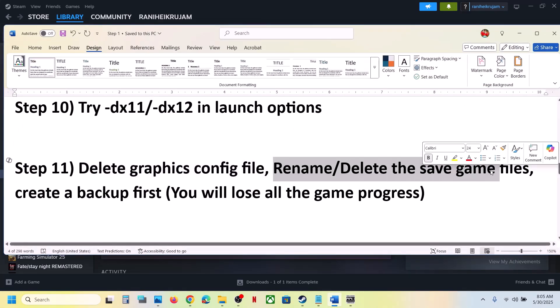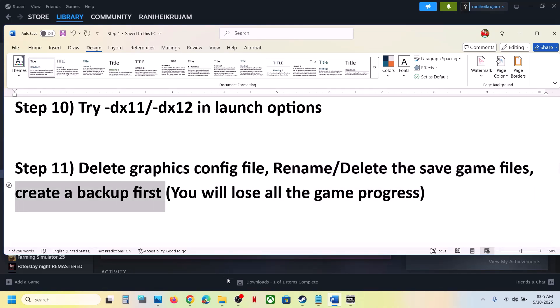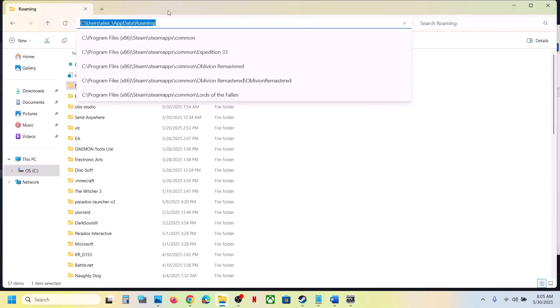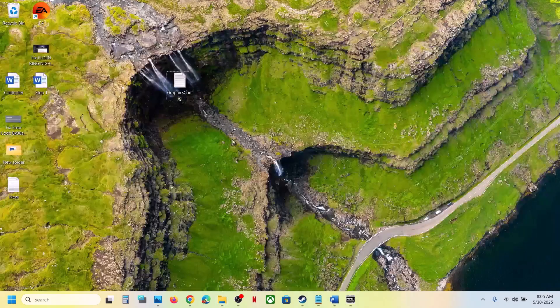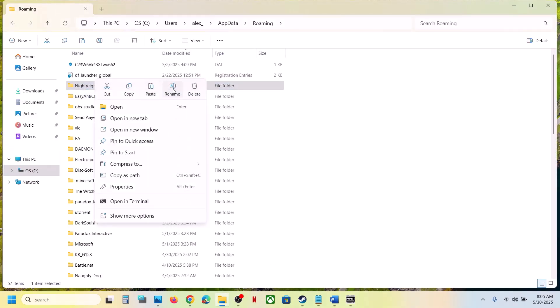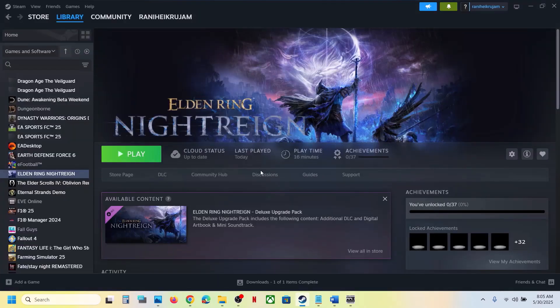Still not working? You can rename or delete the save game files, but be aware this will lose all game progress — you'll have to start from scratch. Create a backup first: go to the same AppData Roaming location, find the NightRain folder, copy it and paste it to the desktop as a backup. Then rename the original folder to '.old' and launch the game. The game will start from scratch — check if it works.